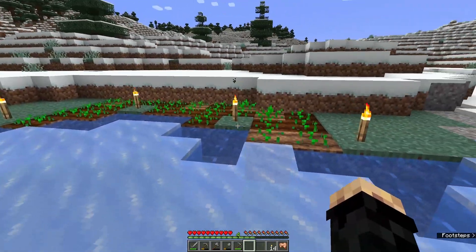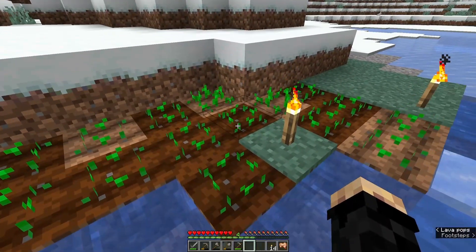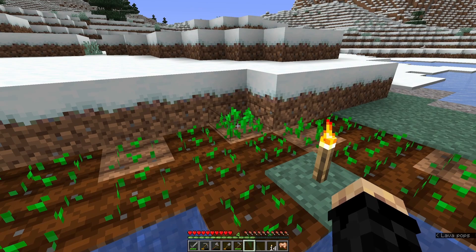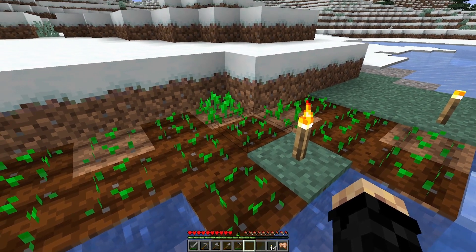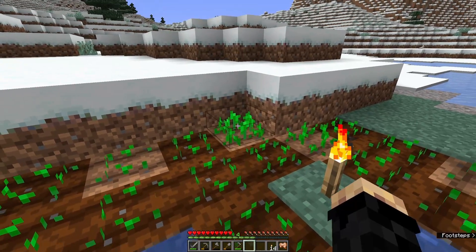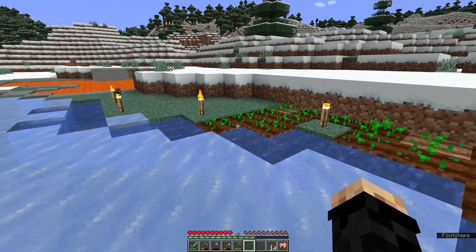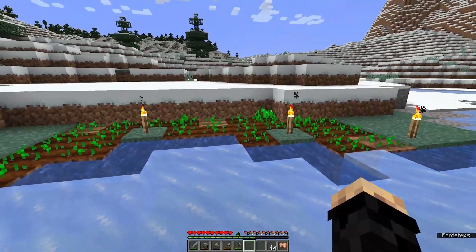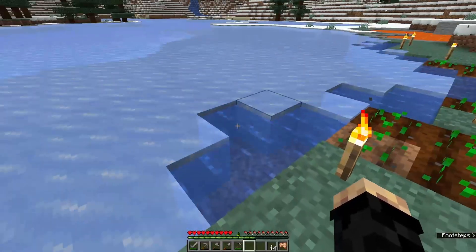The more seeds we have, the more chances we get for fully grown wheat, which we can then turn into bread. You can see right there — that one just grew up a little bit. That one's going super fast. It grew up again compared to this starting stage — now it's a little more grown. Everything is starting to grow up a little bit.